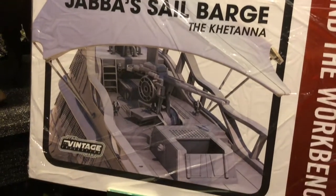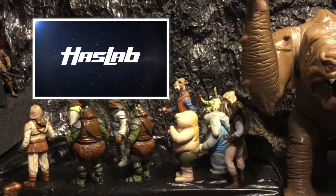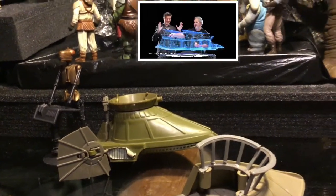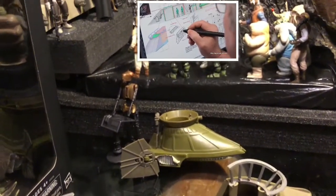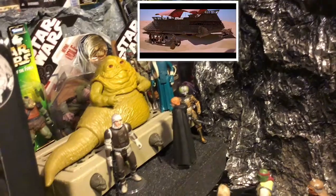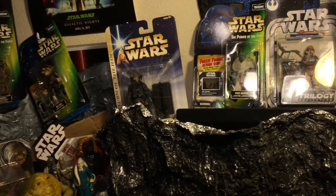Today we're going to take a look at some of the different characters that can be found at Jabba's Palace, in preparation for the incoming Jabba's Sail Barge coming through the HasLab program. For those not aware, it's a crowdfunding program that Hasbro set up where you put up your money — about $500 — and receive a large-scale Jabba's Sail Barge, the Khetanna, which comes with lots of accessories and room to display your figures.